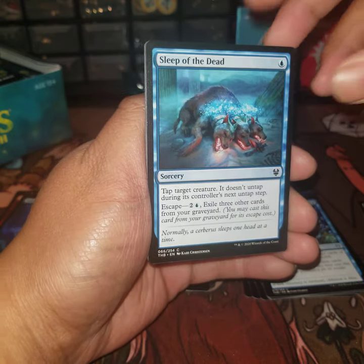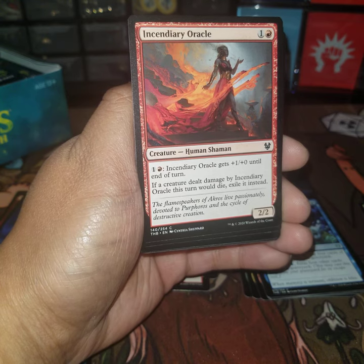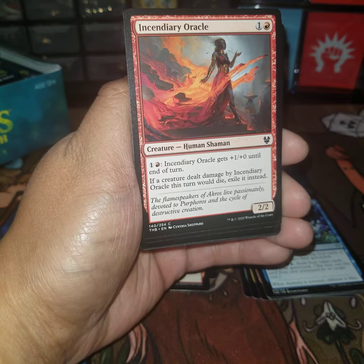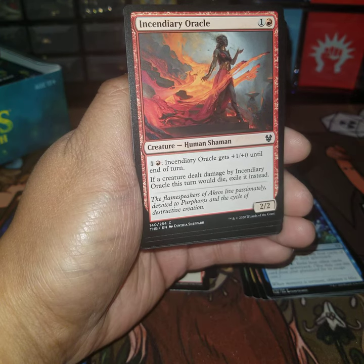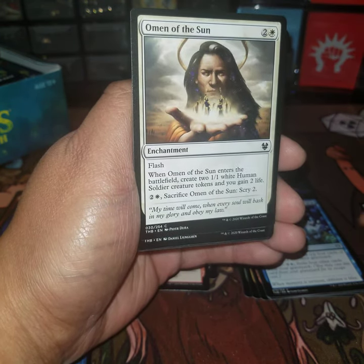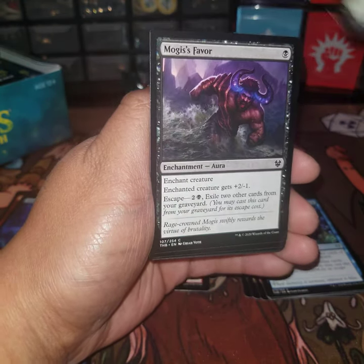Sleep of the Dead — we've seen this in the planeswalker deck. Incendiary Oracle, two-drop red creature human shaman — pay two mana and it gets plus one zero until end of turn. If a creature dealt damage by Incendiary Oracle this turn would die, exile it instead. No tokens, Scavenging Harpy, Moss Viper.